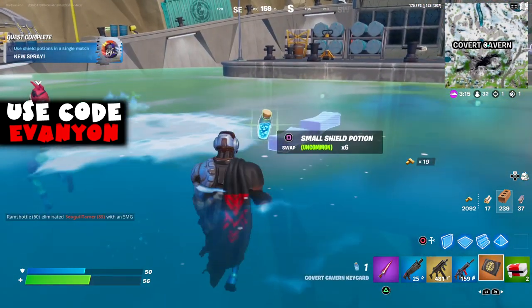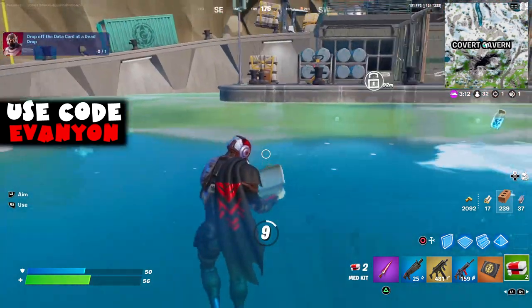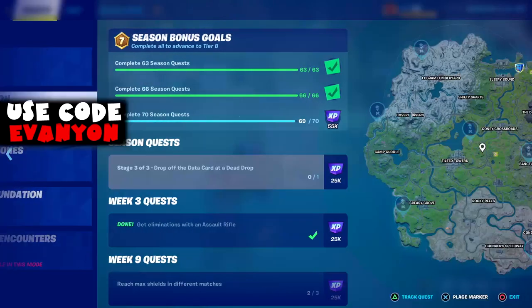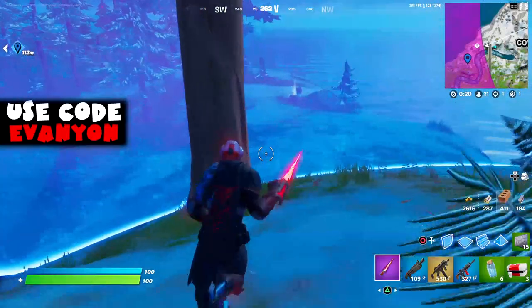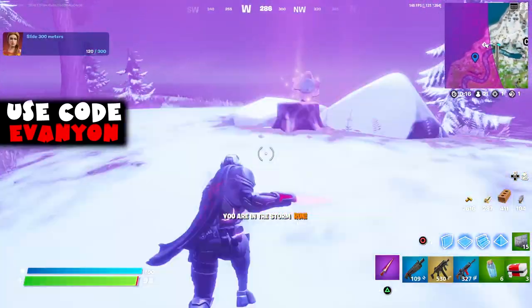I think you have to do this on the same match. You have to bring the card and drop off the data card at a dead drop. A dead drop will be on any of the seven outposts, the Sanctuary, or the Monument. So we're gonna do the closest one here. It's this little fake treat station — just place the data card, and that's the first challenge.